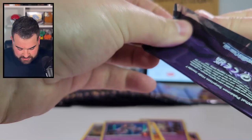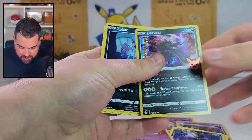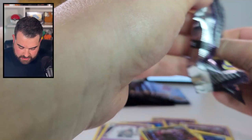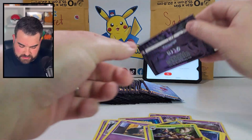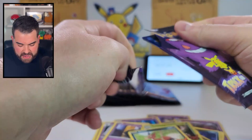We're already a minute down - the Dusknoir, the Pikachu, and the Murkrow. We're a minute 40 down. We got the Darkrai on like the fifth or sixth pack, Zubat, Dusclops. We're going to do this! Got the Trevenant, the Hatenna, and the Dusclops. I think we're looking pretty good - I've seen a lot of these cards already. I think we'll stop halfway through, do the binder, and see where we're at. But for now, let's just keep ripping.